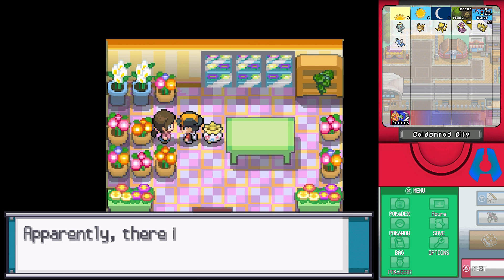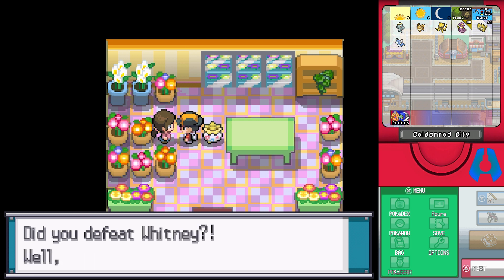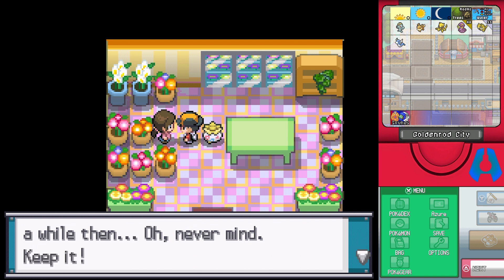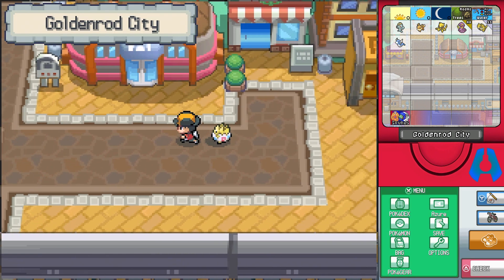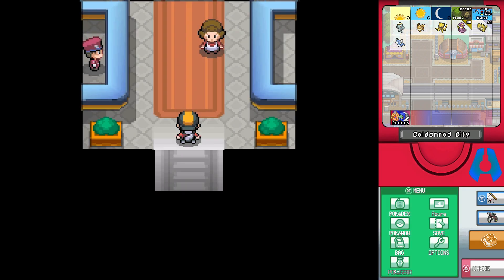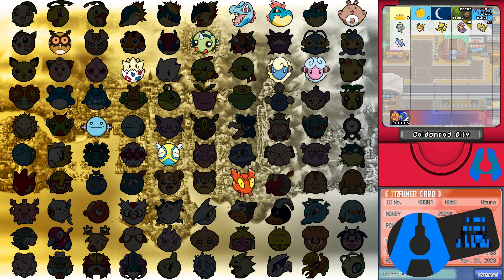Now that we've beaten the gym, we have proof we can handle a watering can, so we head over to get it. The lady says there's an odd tree on Route 36 that dances when you water it - she sees the Plain Badge from Goldenrod Gym and gives us the squirt bottle instead of a watering can. A squirt bottle is basically just me pointing it at a Pokemon going splash. Next time we explore a new route - three badges down, five more to go!